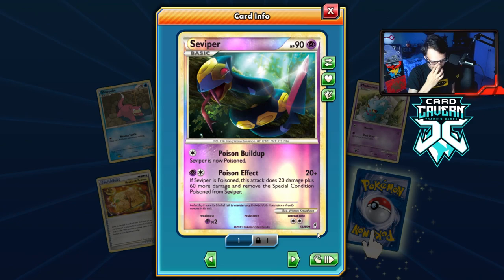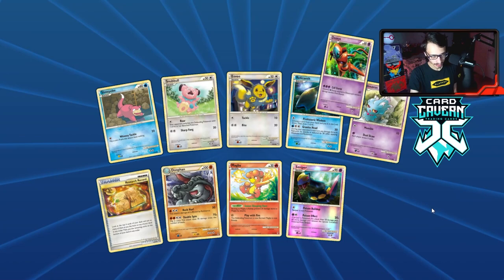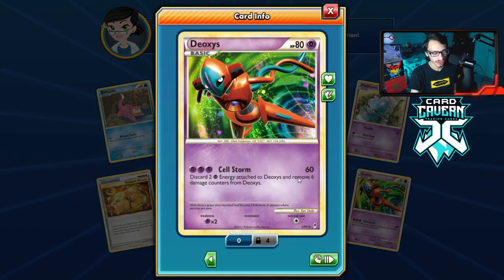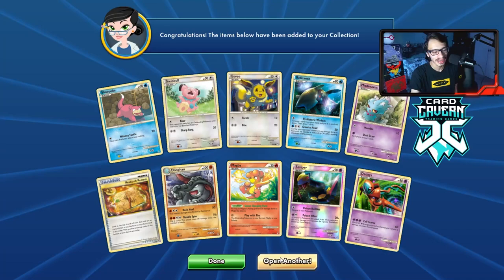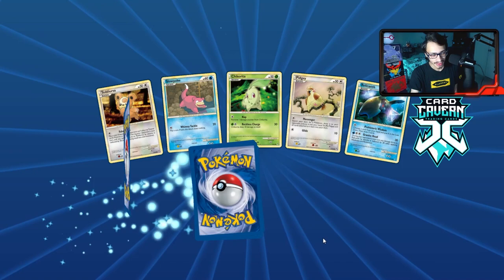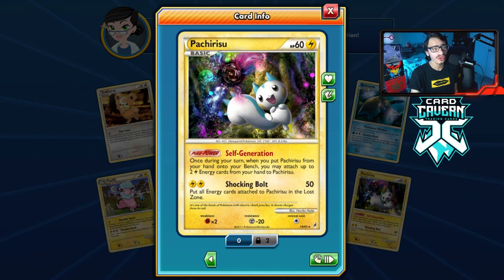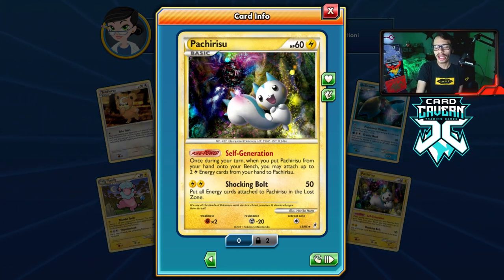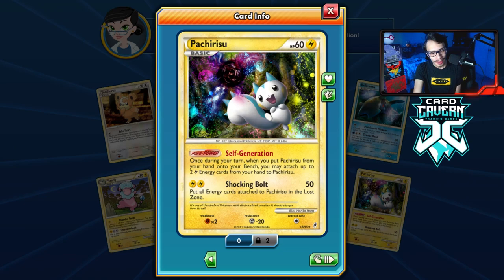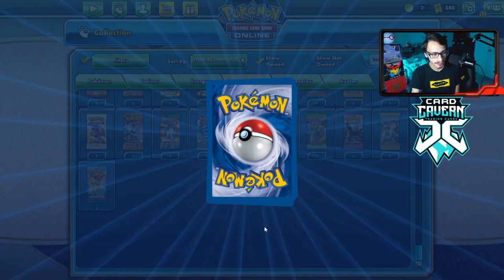Reverse hollow Seviper — if the opponent's Pokémon is poisoned it does 20 plus 60 more damage. We got the normal Deoxys. Shiny Deoxys's Cell Storm does 60 damage and removes six damage counters — not exactly impressive for a shiny legendary. Reverse hollow Vaporeon again and our rare — we got a third Pachirisu! I might only need three; I'll take it because I needed it.